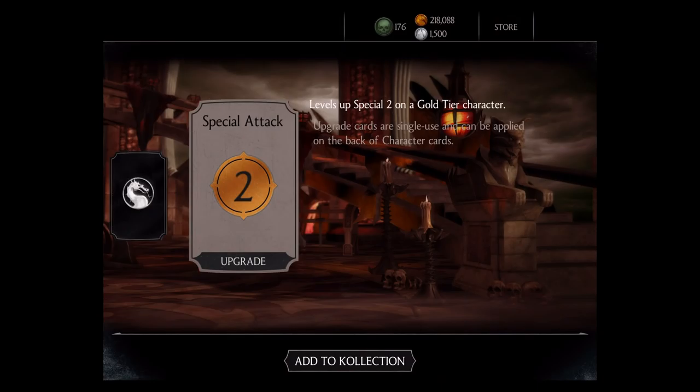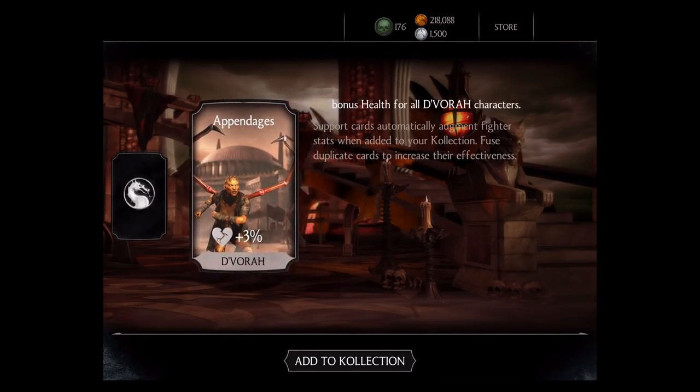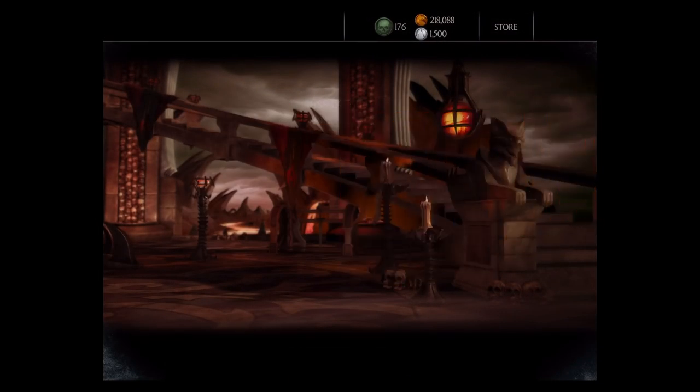Inside we receive a special attack that levels up a special 2 on a gold tier character. Our second card is an Appendages, which is a 3% health boost for D'Vorah. And our gold card is an Assassin Katana, which is one of the Combat Pack exclusives. It ambushes opponents on tag-in with vicious stabs causing bleed, and also generates 20% more power. 1,250 damage, 950 health.